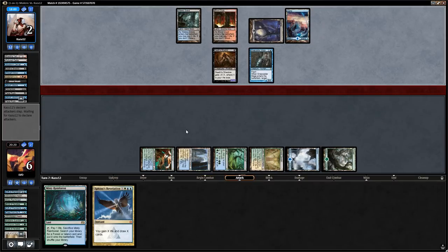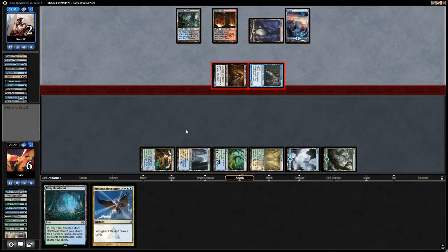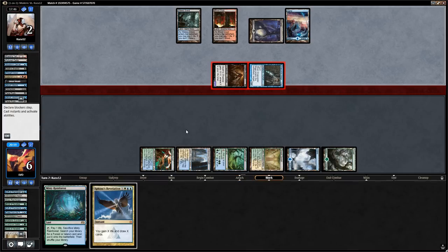Death's Shadow unsurprisingly managed to beat us, but things get a little better after sideboard as we pick up Rest in Peace, Leyline of Sanctity, and Worship — which the opponent will have a hard time beating. On to Game 2.